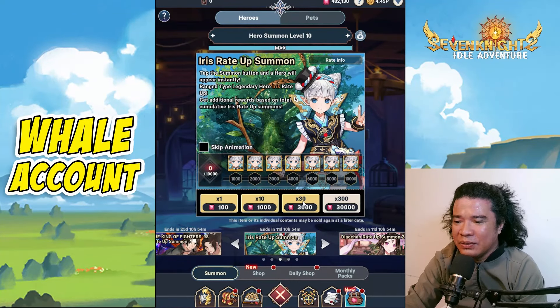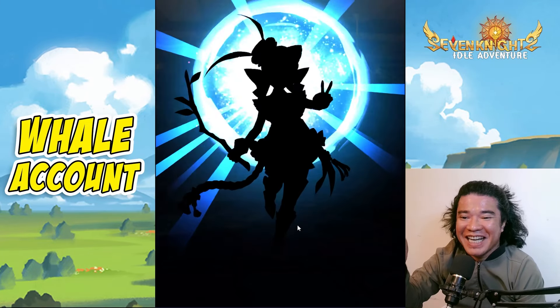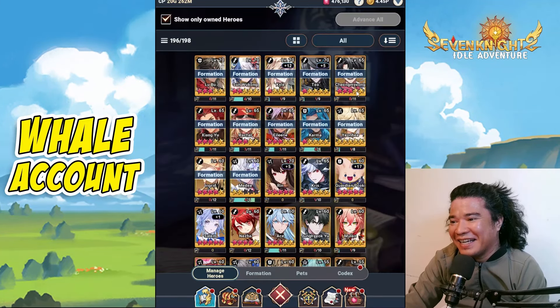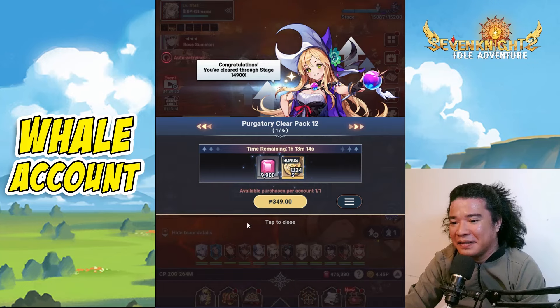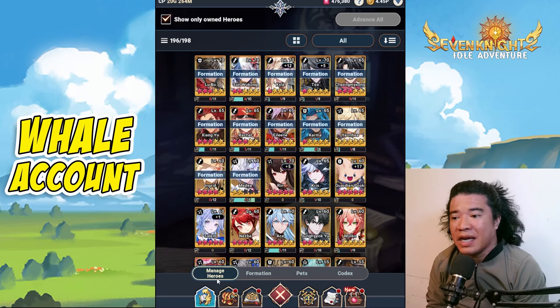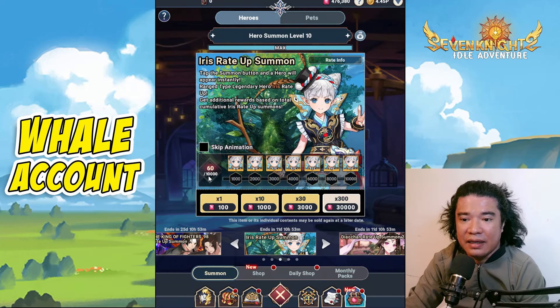Let's pull this hero — doing 30 pulls. We got one copy! That's all I need. Checking the codex under Night Crow. Guys, that's what I recommend. This game is already pay-to-win, so we need to save. The most economical way is to pull only one copy of Iris. We got lucky and used only around 6,000 rubies, which is very lucky.